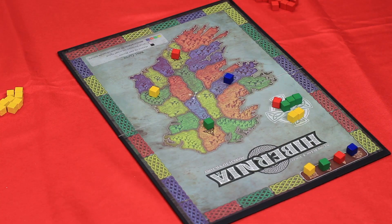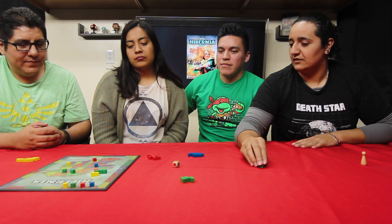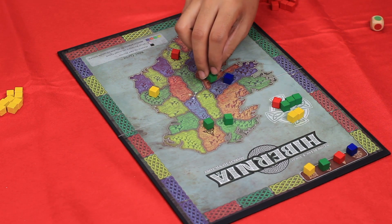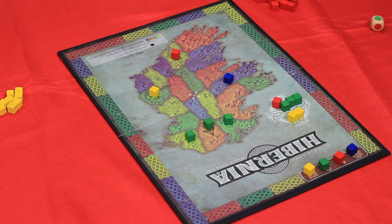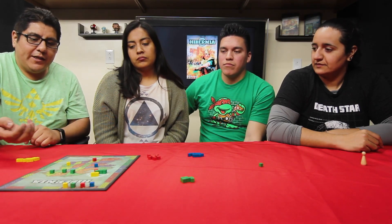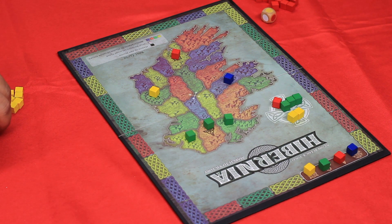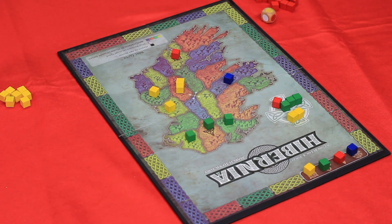I rolled green. I'm already in the red, so I'll just take over that green. I'll take over the yellow behind. So you're done? I'm done. My turn. I'll roll a die to see where I get to move. Yellow. I have yellow next to me, so I'll go here. Then I get one extra turn, and I will go here.